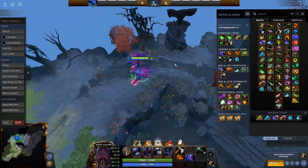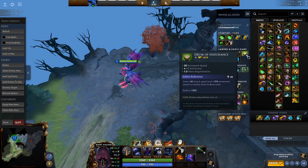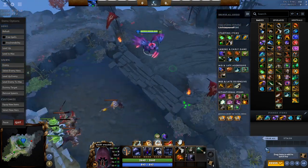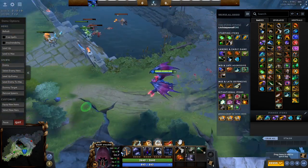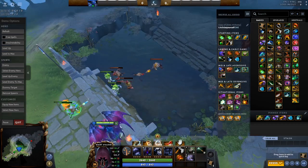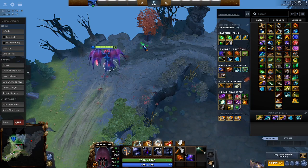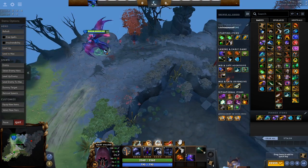For your second item, there are essentially three options. If you're trying to snowball, you could go Drums — this is very good, it gives you mana regen, helps you chase, go even faster, run at fully max speed for the duration, and it's a good little buff for early skirmishes. I would only get one of these items; I generally don't like going for two, because it's kind of a small item and you transition to a BKB or Aghanims.